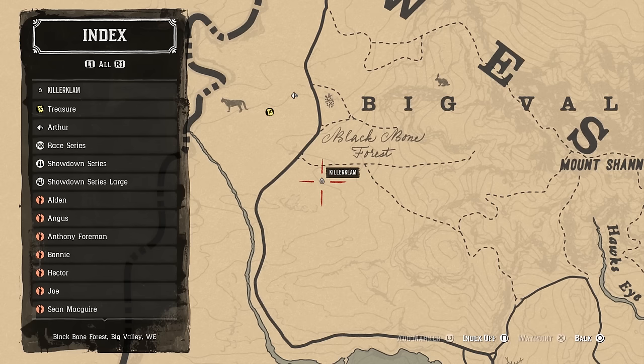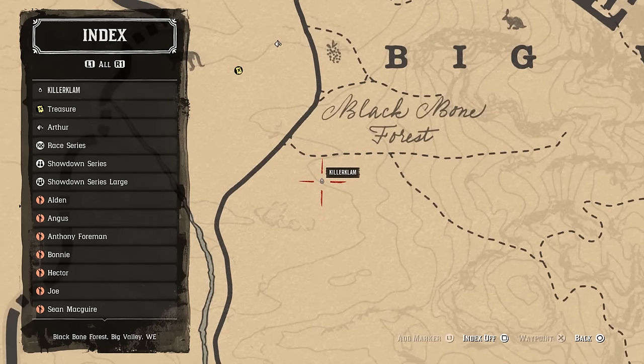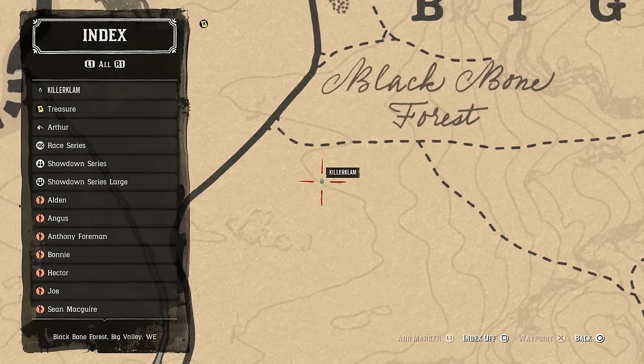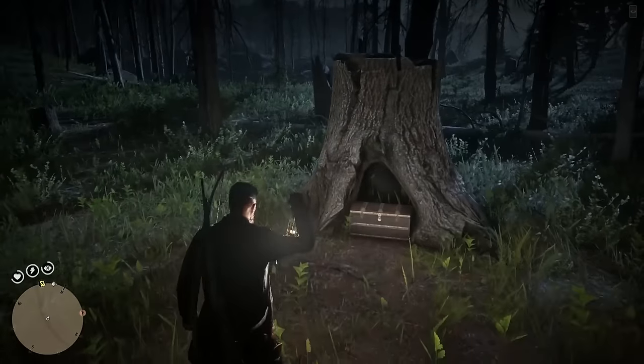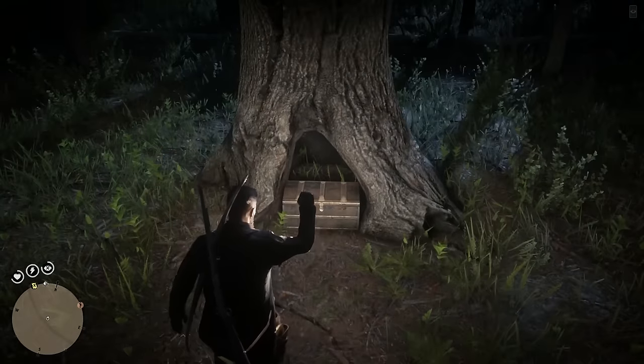The next one is south of the 'B' in Black Bone Forest. You'll find it in a very large tree stump. It's actually really easy to miss unless you have your vision on, but thankfully my posse member had this one, so you'll see it — it's right there.